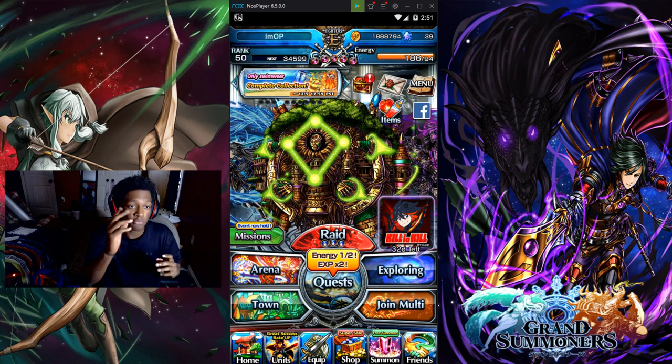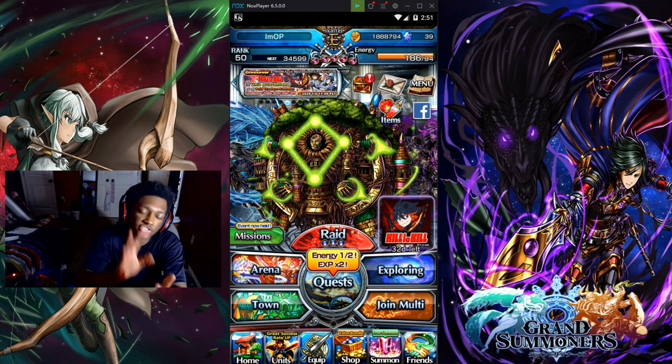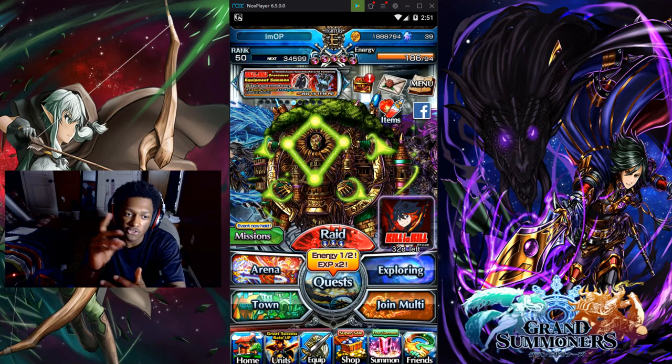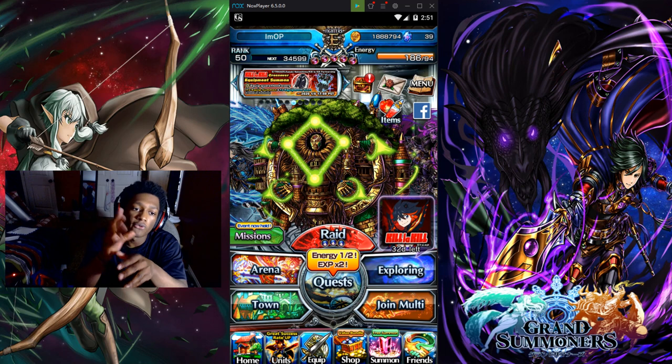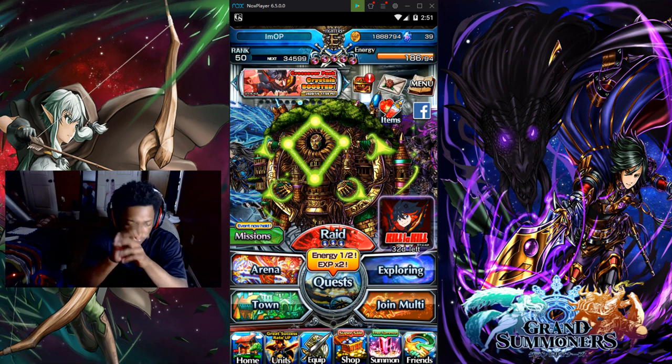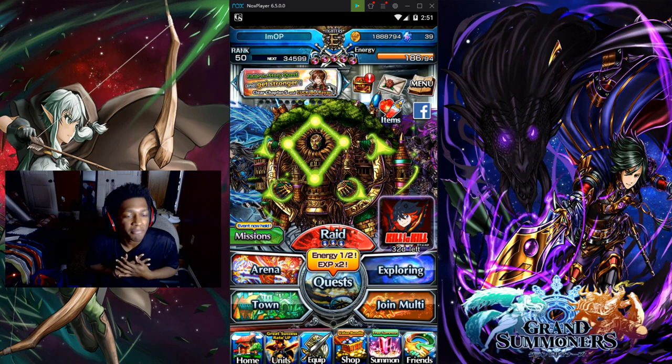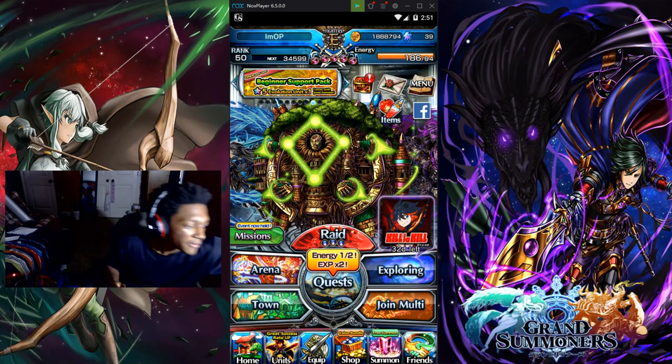We're back on Grand Summoners talking about the new Zord banner. I talked about the units in yesterday's video — the two units being Jill and Courtney on that banner. I'm going to go over the banner and tell you guys whether or not I'm summoning on it, and whether you'll see crippling depression from Sleepy.